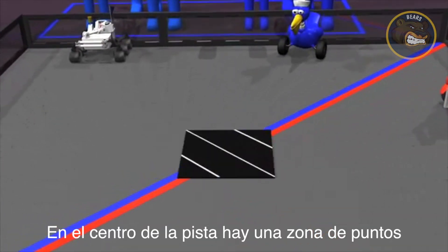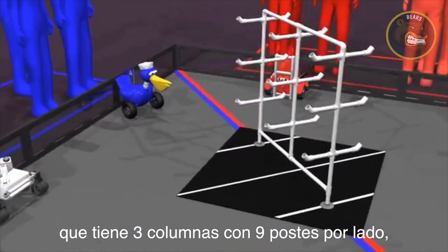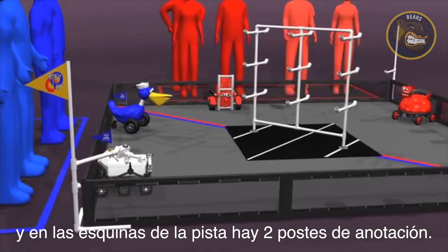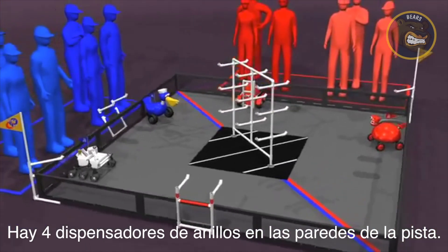In the middle of the field is the center floor goal and rack with nine pegs per side in a three-by-three grid. In two corners are the corner goals. There are four ring dispensers located on the field walls.